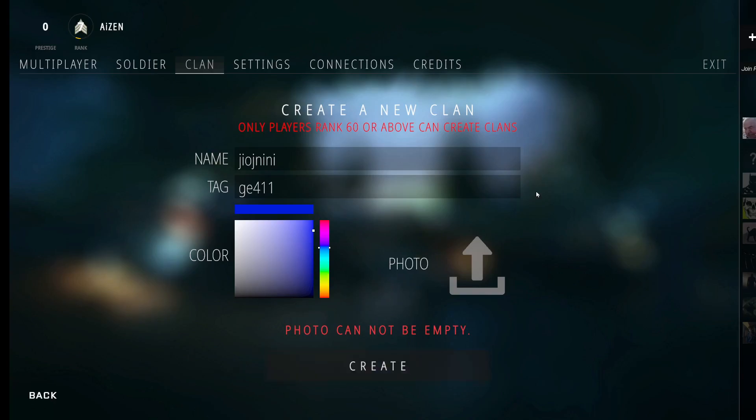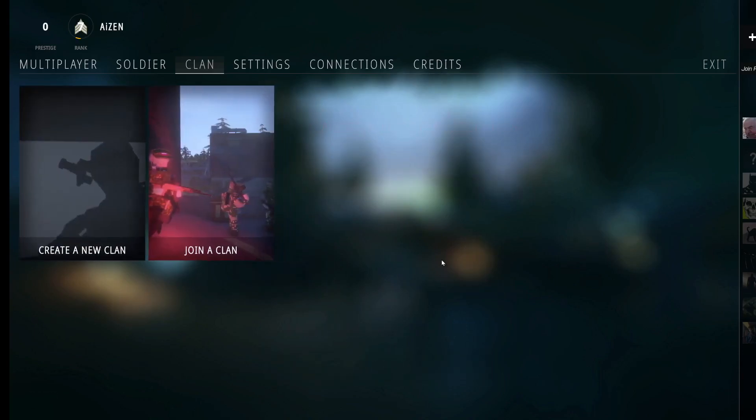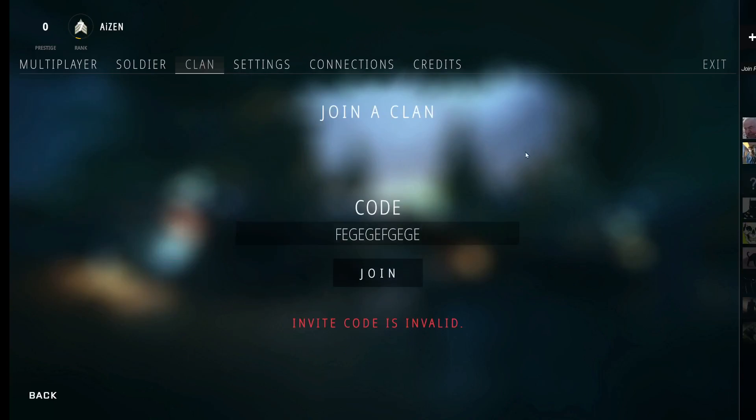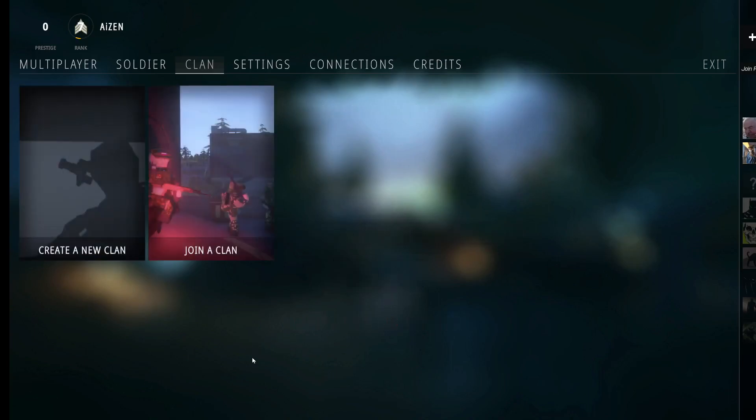In order to invite someone to join your clan you will have a clan code. All you need to do is copy it and send it to your friend. Your friend who wants to join your clan needs to come to this section, click on join clan, type the code that you sent him, and click on join — and he's going to join your clan.